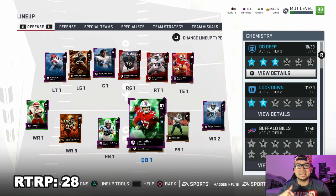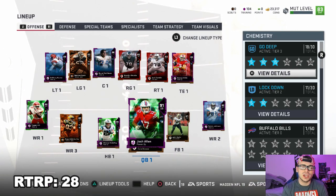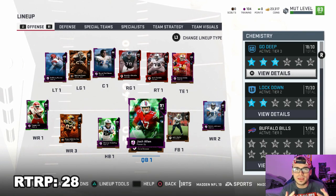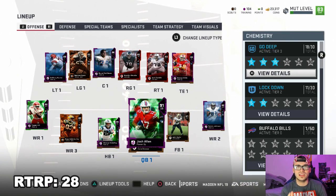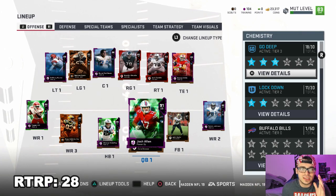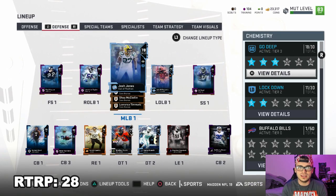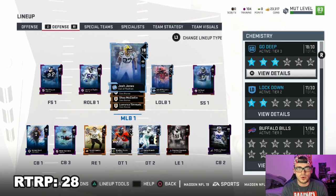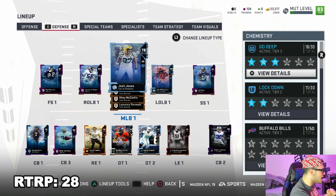So guys, with that being said, in the last episode we did force a nice little rage quit. We got up to 28 Road to Red Paint points, which isn't a lot but it's not a little. We are actually making a pretty sizable upgrade today. I am really excited. We are getting ourselves a brand new defensive lineman because we definitely need that. As you can see, offense is pretty tough, but the defensive line definitely needs some upgrades. So even after this episode, I really do want to focus more primarily on the defensive line getting upgrades.